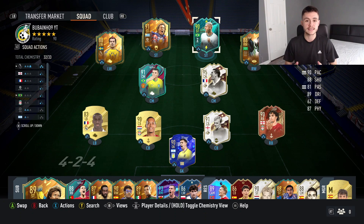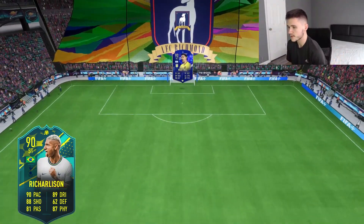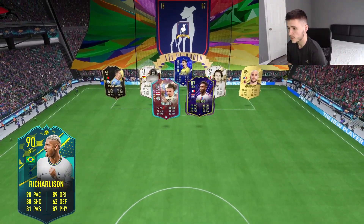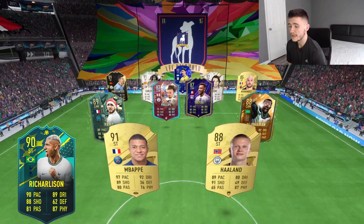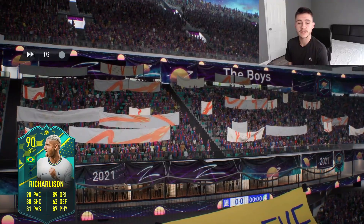This is the team we're going to be using in three games of FUT Champions to test out the new Richarlison card. So without further ado, let's jump into it. Here we are in our very first game — we're coming up against Emmy Martinez, Carlos Puyol, Maldini, Phillips, Toliso, and Mbappé, Haaland, Alaweirena — a very solid team.